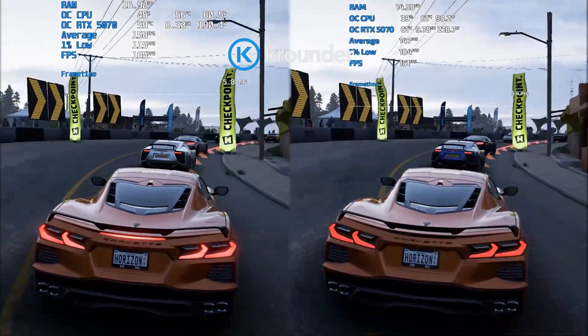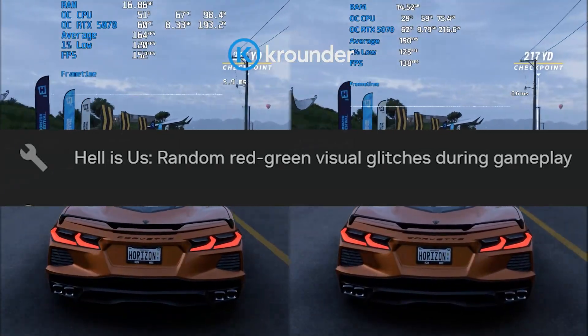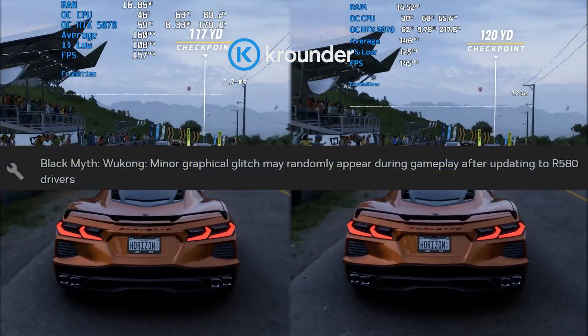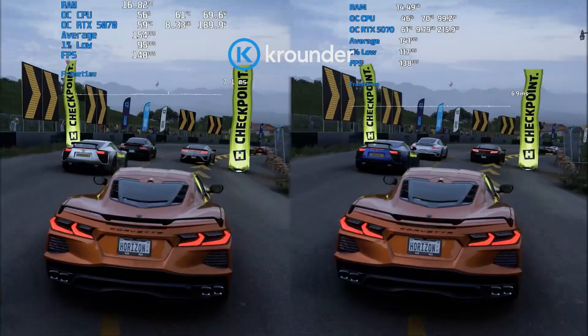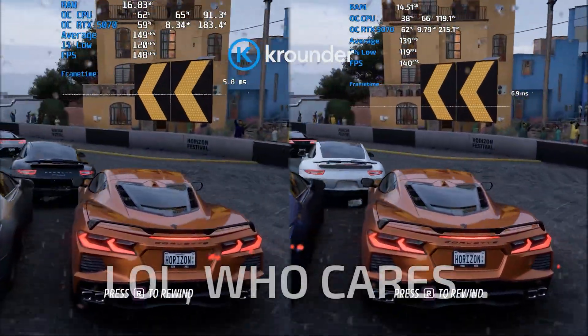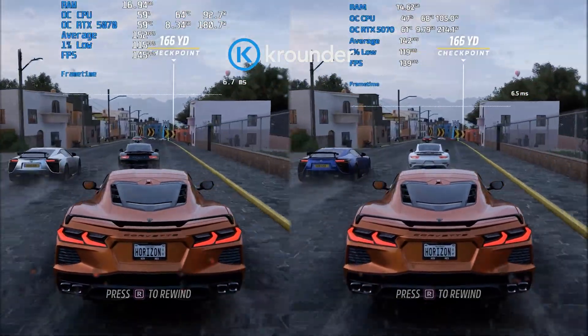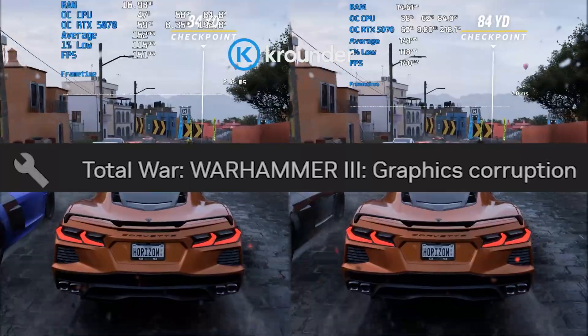Let's break down what got fixed. Hell Is Us had random red and green visual glitches — fixed. Black Myth Wukong had graphical glitches after R580 drivers — patched. Madden 26 stability crashes — resolved. Games crashing with Chinese character install directories while smooth motion enabled — addressed. Total War Warhammer 3 graphics corruption — gone.